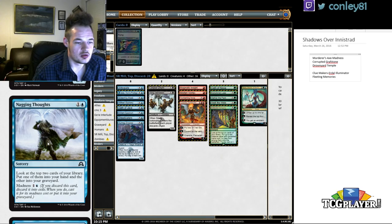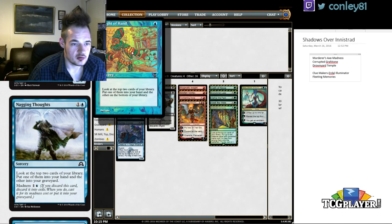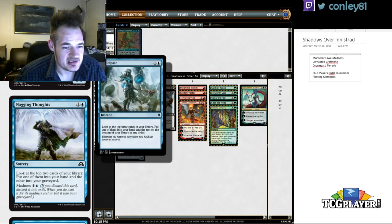Nagging Thoughts: if this were an instant it would probably be really strong, but as a sorcery I don't think it'll see much constructed play. It's essentially a more expensive Sleight of Hand — you're spending a full additional mana — with a madness upside. Maybe it sees some play in Modern to discard something like a Narcomoeba, but I doubt it sees much Standard play. Anticipate is still around and seems better for most purposes.